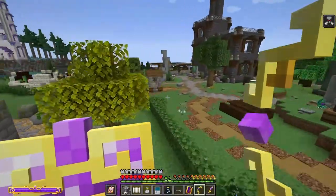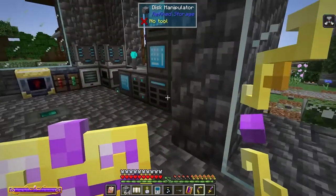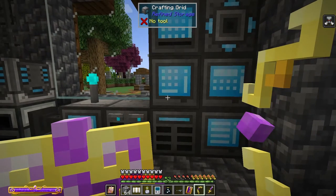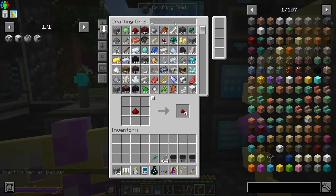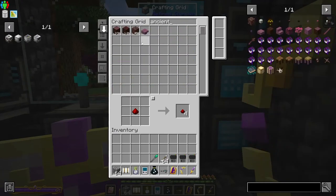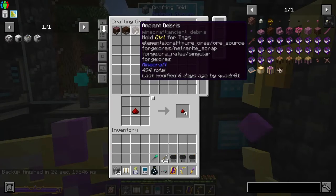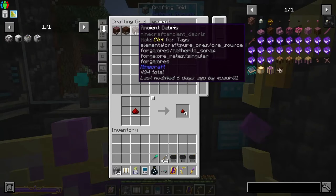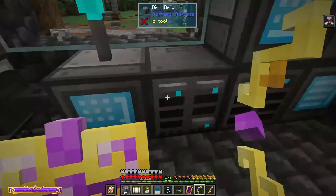I hadn't had it up for very long, and I checked a couple of days ago and I had 48. Then I remembered I didn't chunk load it, came back later and had 50-something, so it was going up. After I did the chunk loading I went and checked my ancient debris - I've got almost 500 now. I totally have all the netherite I need, so I can start building a lot more with netherite. I could tell it to process this and just leave a couple of stacks in there.